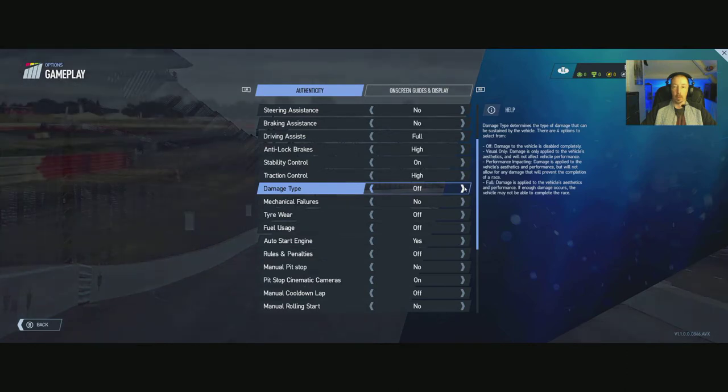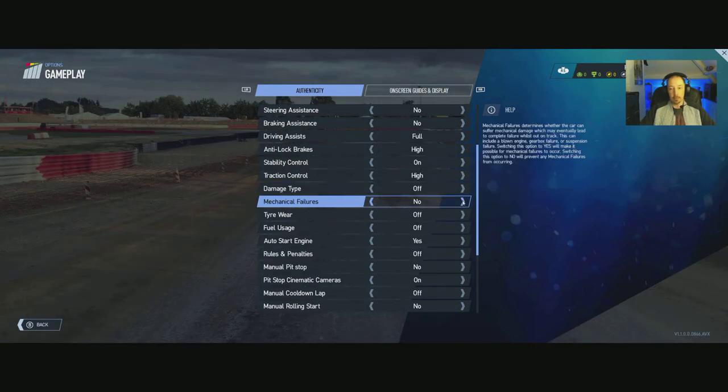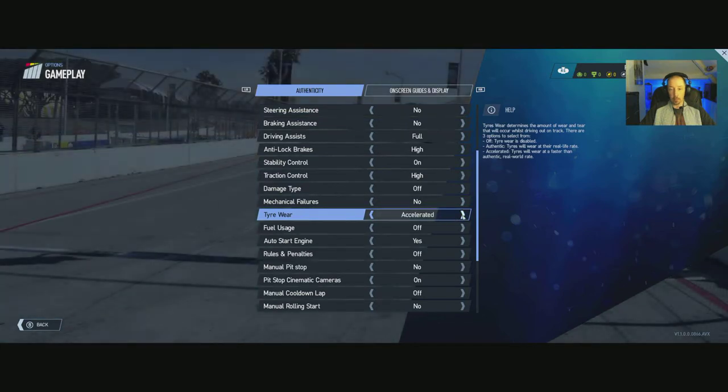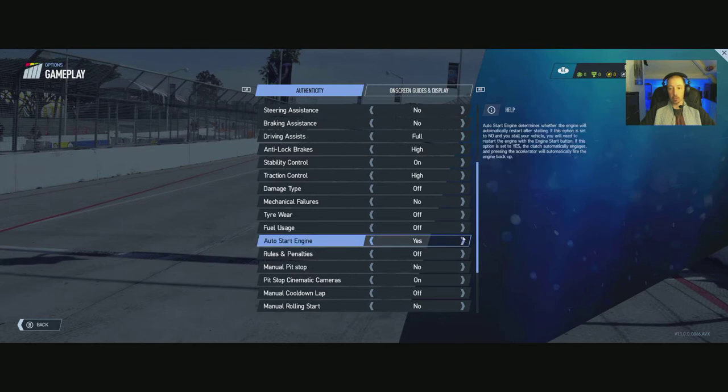I'd turn damage off — I'd write the car off in the first race. Mechanical failure: yes or no. Just to note, on damage type in a night-time race in Project Cars 1, if you smash the headlights, you've had it — I remember doing that straight away. Tire wear: off, authentic, accelerated. Fuel usage: real, slow, and off.